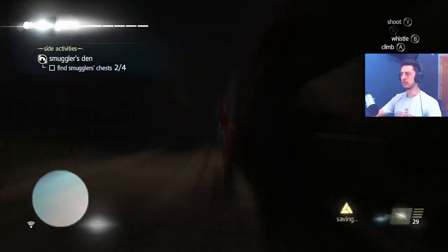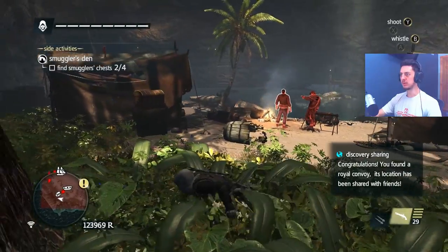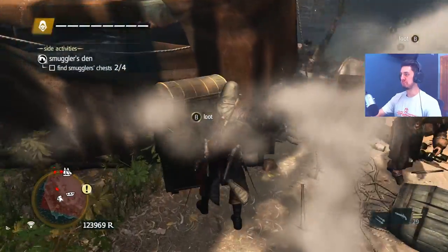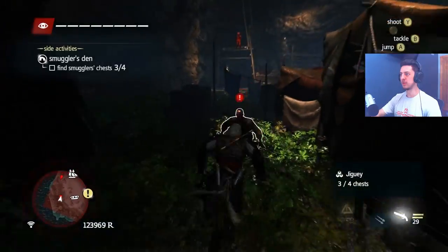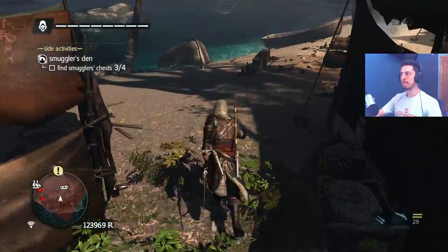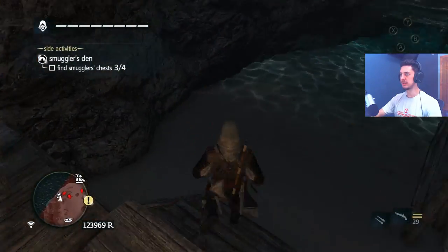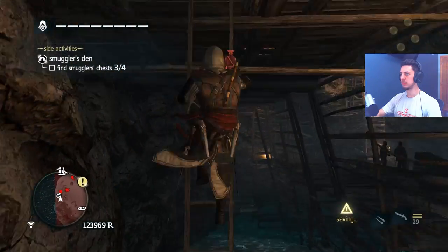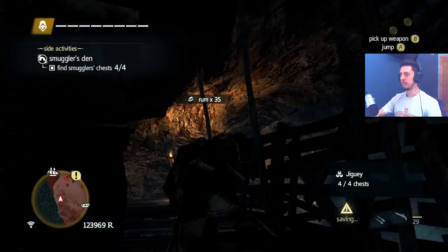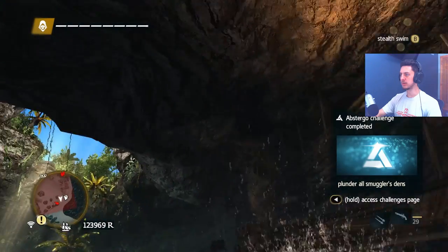Here's another chest. If these guys don't see me, I've got no problem with it. If I shoot them either, I don't really have a problem with it — I know they won't, because they're super dead now. Three, and then one fragment, so it's gotta be over here. Okay, here's this chest — up top, I would presume. Help me — never mind, found it. Plunder all smuggler's dead — there you go!